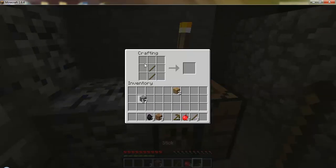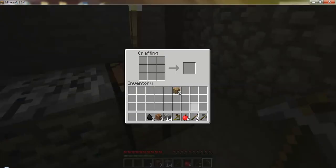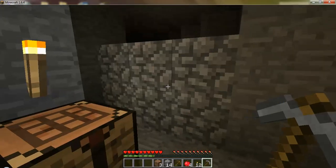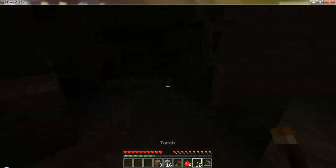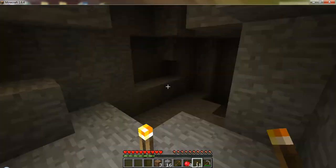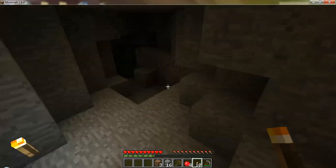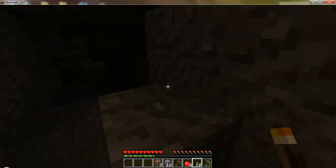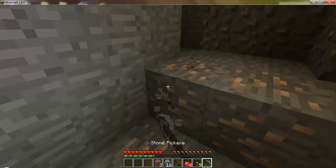First of all, we need to make a stone pickaxe. I just started this world up for you guys so we can start from the very beginning. I haven't even built a house, as you can see. Normally I would do that, but I figured this one we really need to go caving first. And all the natural ores in Minecraft spawn exactly the same - the rates aren't any higher. It is no different than regular Minecraft.